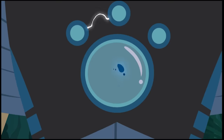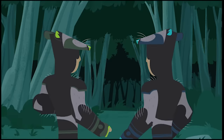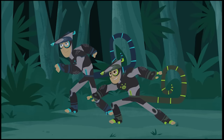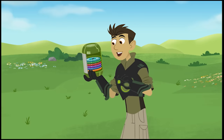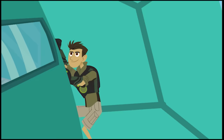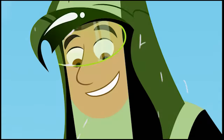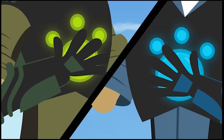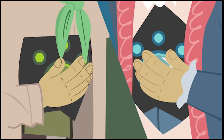Activate Opossum Power. That speed of flight and those sharp eyes — there's no better way to search than with Peregrine Falcon Powers. Activate Creature Power. Activate Black-footed Ferret Powers. Activate Peregrine Falcon Power.